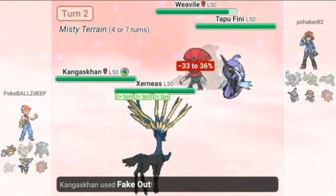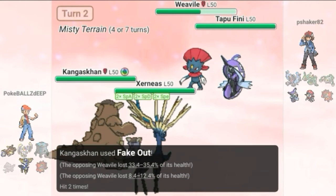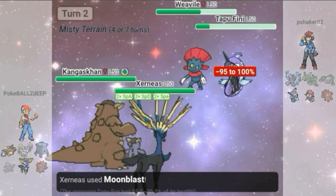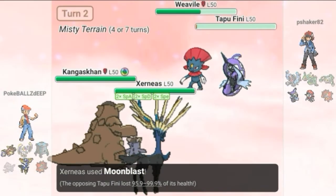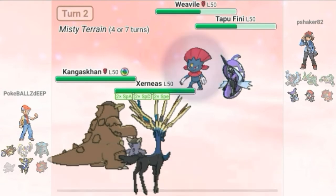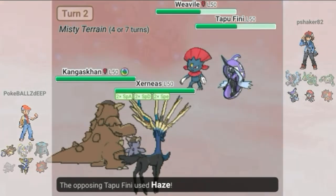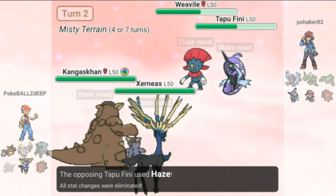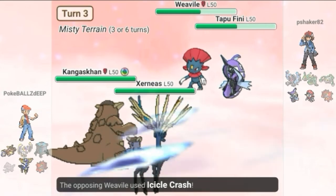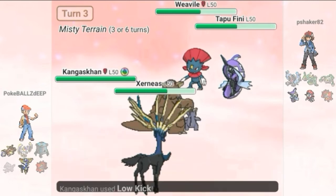I go for the Fake Out into the Weavile just to avoid some damage, because I feel like the Tapu Fini has less damage output if I don't get the KO. But I miss by five percent with Moon Blast — he procs his berry and heals back up. Then he goes for a Haze that nullifies my boosts from the Geomancy. I should have doubled into the Fini instead.